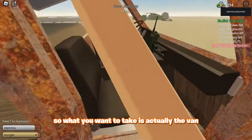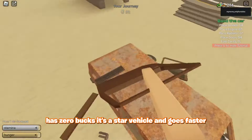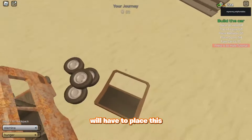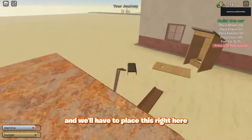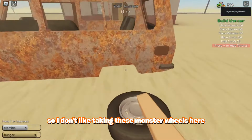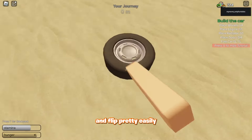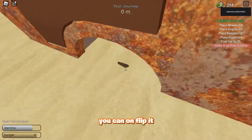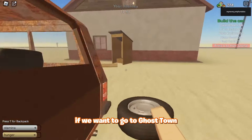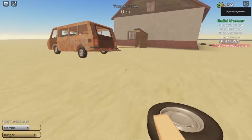What you want to take is actually the van. It's called Zero Robux, it's a star vehicle and goes faster. We're just going to use that. We'll have to place this right here. And we want to get the wheels, which should be right here. I don't like taking these monster wheels because they're really risky and flip pretty easily. You can unflip it, but we need to save as much time as possible if we want to get to ghost town.